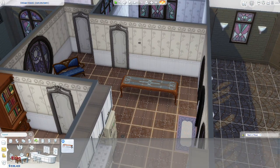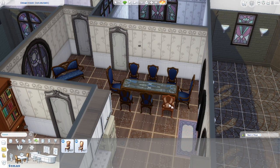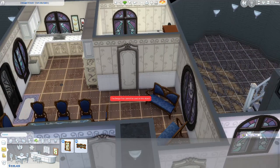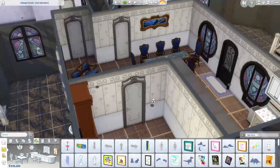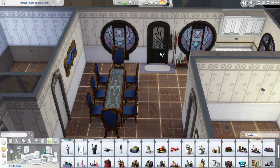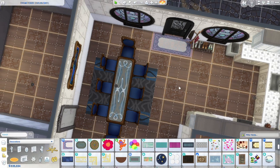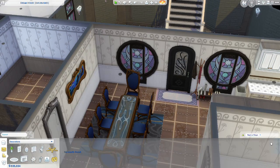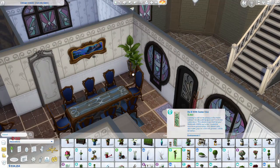Now we are going to be working on the dining room. I wanted to use this big table because I wanted there to be a lot of stuff from the Realm of Magic. I also wanted it to be fun to pretend that the witches of this house host dinner parties on the weekends with the other witches and wizards or spellcasters in the area.